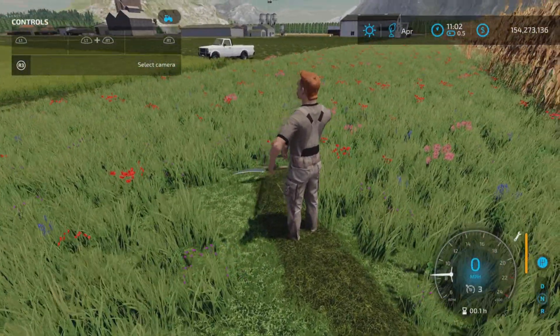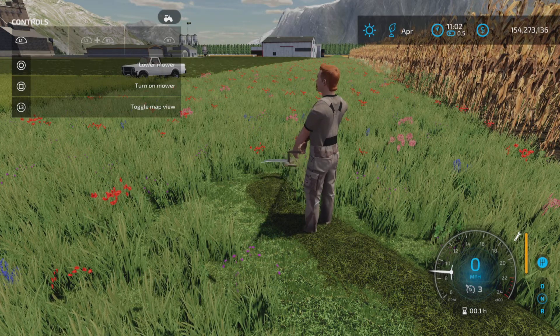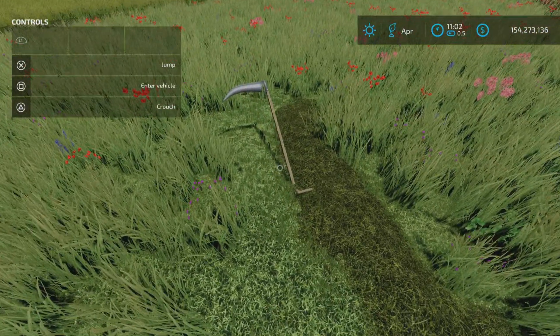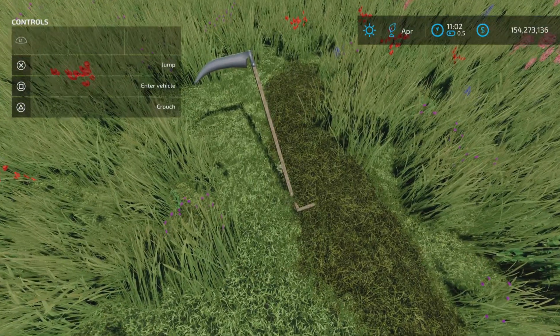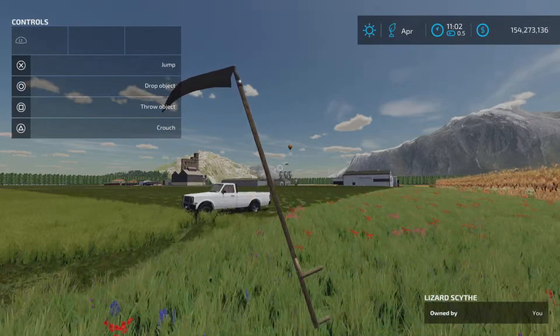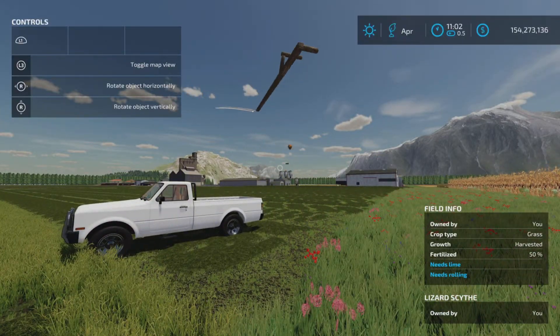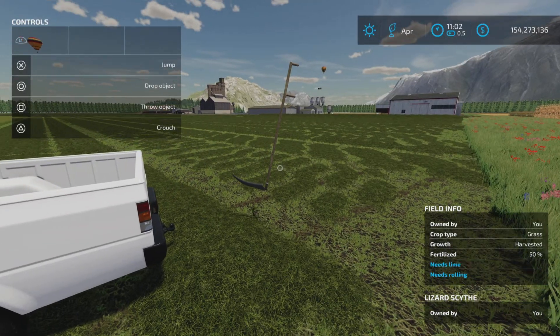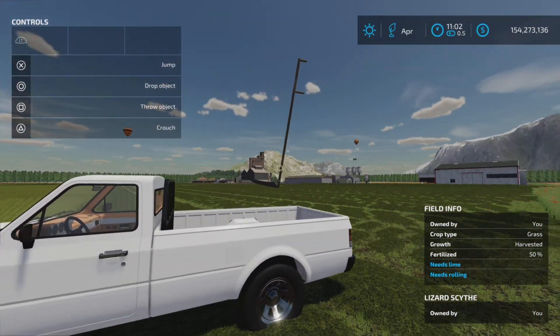If you are far away from something and you want to go somewhere fast, you pick it up — there we go — and then you can run fast with it. That's probably your best bet. And there you go, that's the update to the Scythe on Farming Simulator 22.